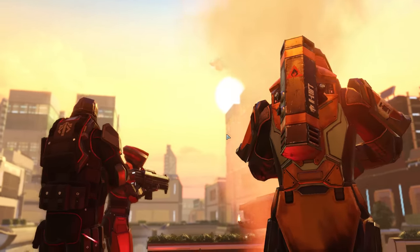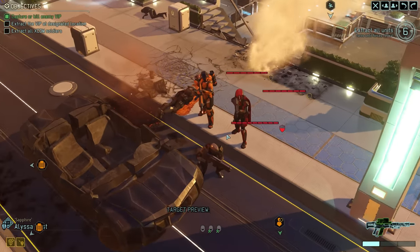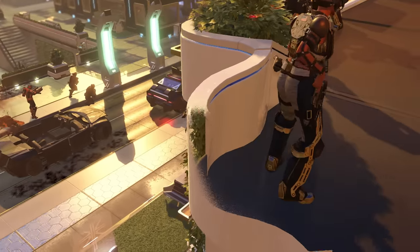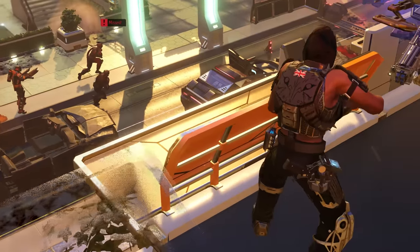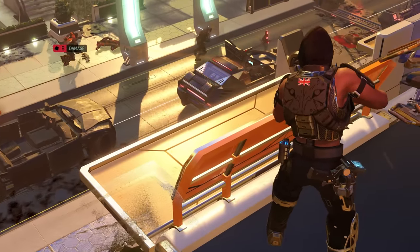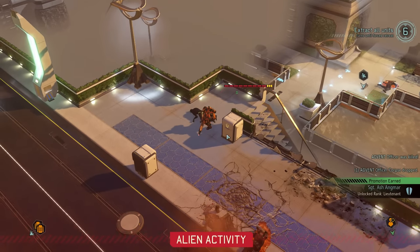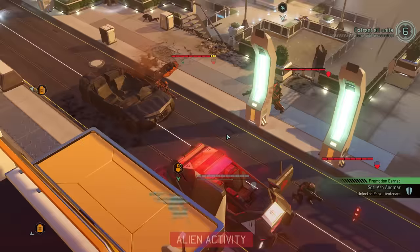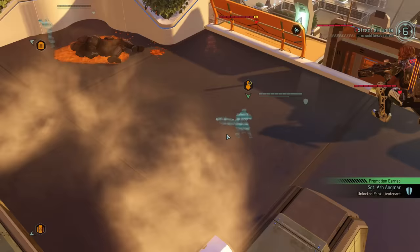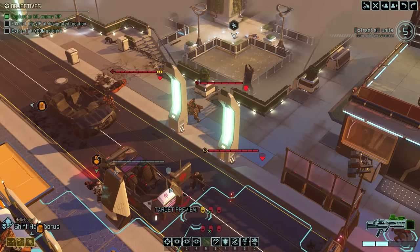The next reinforcement wave: Purifier, Trooper, and Officer. Let's see who draws reaction fire first. Shwomenian delivers again, killing the officer and earning himself a promotion too. The second Purifier appears on the scene but is out of moves. That leaves what I assume to be the final three enemies on the map — and despite everything we've experienced so far, this should be manageable.